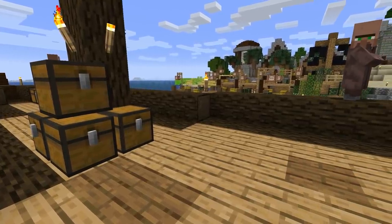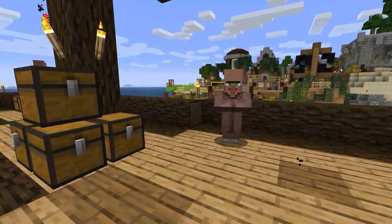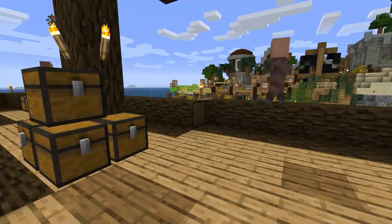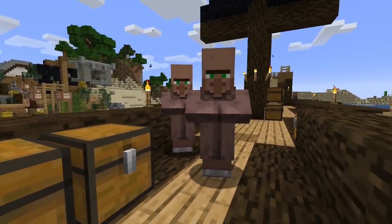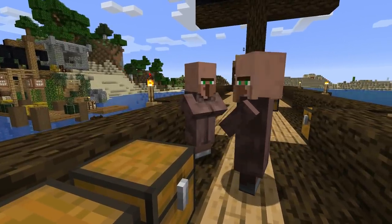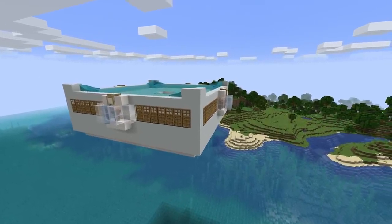Trading mechanics do change in 1.14. Villagers can only refill their trades two times a day, which is definitely going to slow down trading, especially if a trade gets locked after doing it twice. To continue trading and to be happy, villagers will need access to their workstations, so you should probably prepare for a pretty big trading hall revamp.